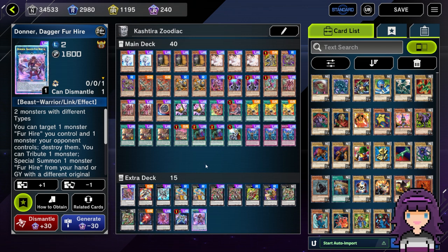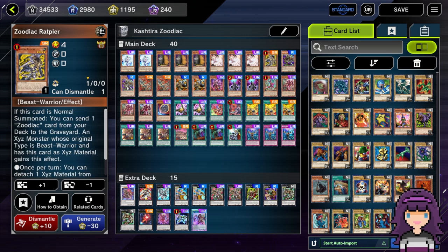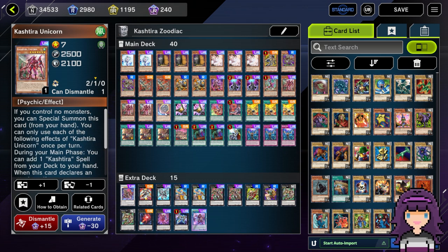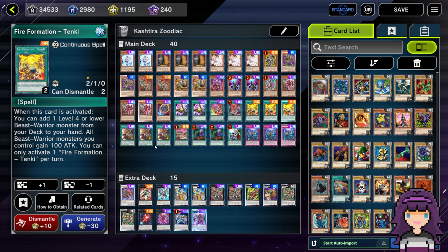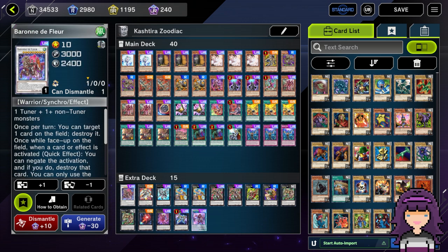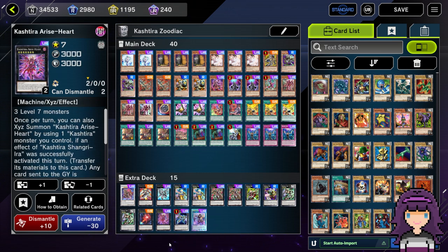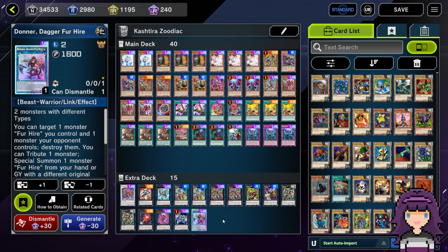Let's break it down card by card. Main deck: 2 Effect Veiler, 3 Maxx C, 3 Ash Blossom and Joyous Spring, 1 Zoodiac Rapier, 2 Zoodiac Whiptail, 2 Zoodiac Thoroughblade, 2 Zoodiac RamRam, 1 Kashira Riseheart, 2 Dimension Shifter, 1 Kashira Fenrir, 3 Kashira Unicorn, 1 Nibiru the Primal Being, 2 Talent, 1 Kashira Theosis, 1 Pressured Planet Wraitsoth, 3 Fire Formation Tenki, 3 Zoodiac Barrage, 1 Kashira Birth, 2 Called by the Grave, 1 Crossout Designator, and 3 Infinite Impermanence. Extra deck: 1 Baron de Fleur, 1 Number F0 Utopic Future, 1 Number F0 Utopic Draco Future, 2 Zoodiac Tigermortar, 2 Zoodiac Dryden, 1 Zoodiac Borbo, 1 Zoodiac Hammerkong, 2 Zoodiac Chakanine, 1 Kashira Shangri-Era, 1 Kashira Riseheart, 1 Divine Arsenal AA-ZEUS Sky Thunder, and 1 Donner Dagger for Hire.